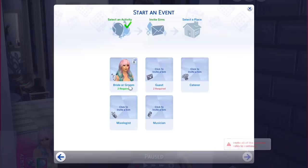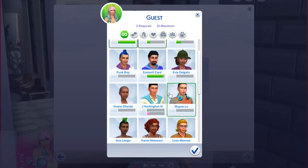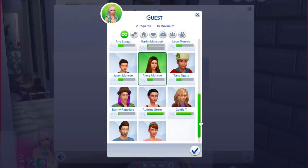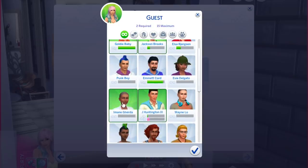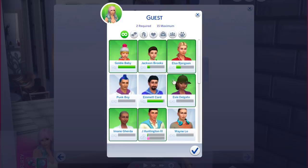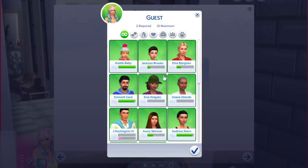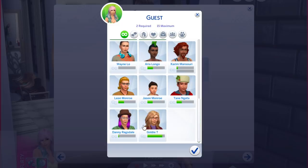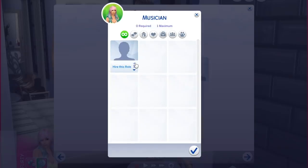It's now time to start the event. We have the bride and groom, Tyler and my Sim together, and then the guests — we're going to start with their kids, of course, and invite some people that my Sim knows. Jay Huntington is actually my Sim's ex. We're going to invite Avery, Brittany who is the daycare and ballet teacher, and Emmett, of course, because he was the babysitter of Goldie in the beginning of our gameplay. We're going to invite as many Sims as possible because some of them just don't show up or they're not good at participating at the wedding. And we're going to hire a caterer, a mixologist, and a musician to set the mood of the wedding.